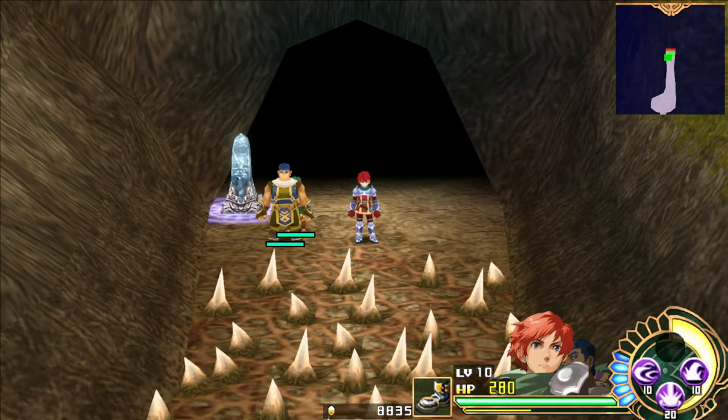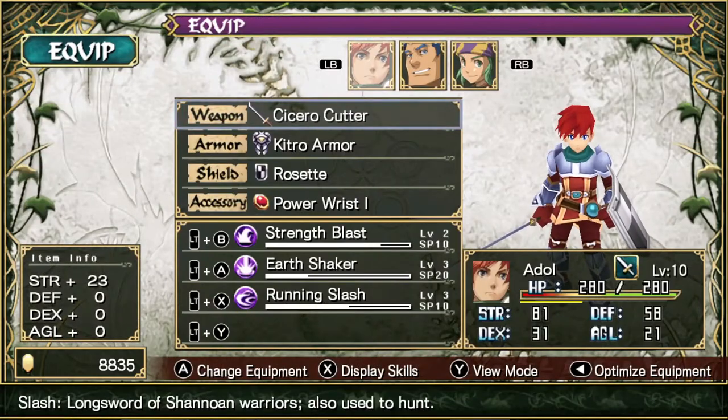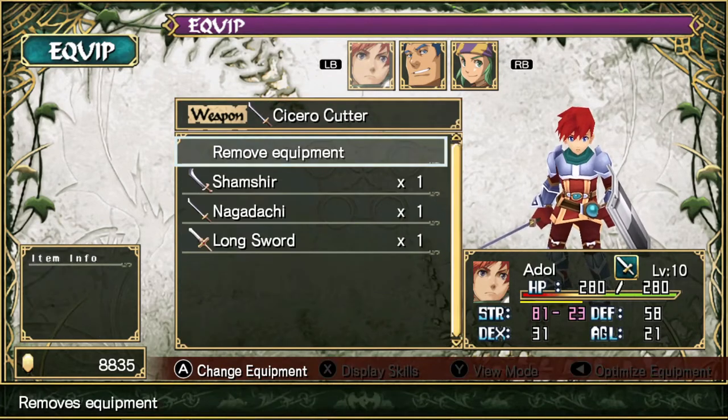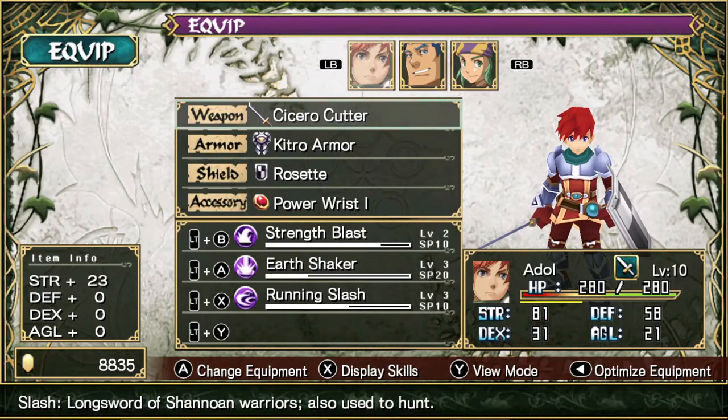Welcome back to Let's Play E7. Last time, we made it to the end of the Ancient Tree, and there's going to be a boss waiting for us in the next room. Off screen, I took care of traveling back to town and synthesizing some new equipment. Got the Cicero Cutter for Adol — it's a stronger weapon with Earthshaker on it, so that'll help us grind that skill up. We'll be using that skill quite a bit in the upcoming fight.